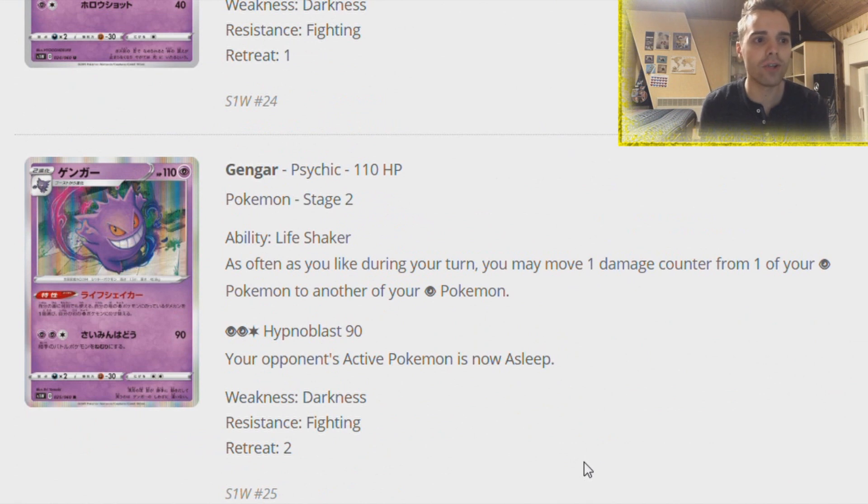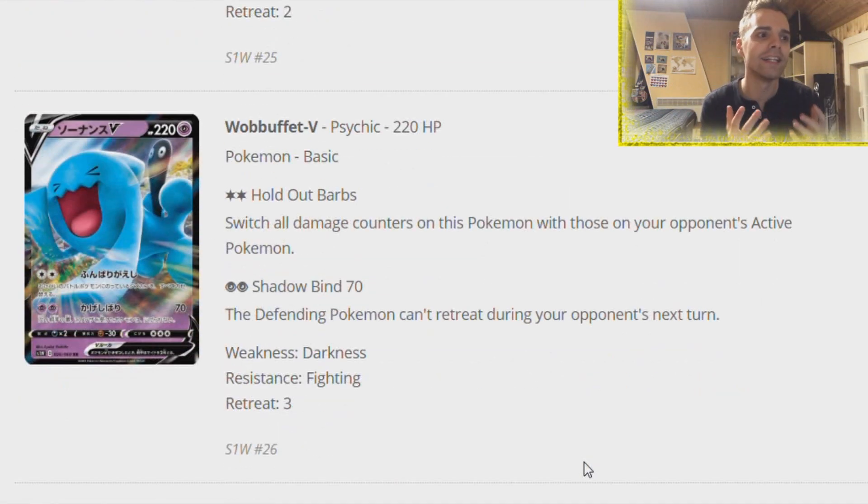We have a Gengar with the Life Shaker ability. As often as you like during your turn, you may move one damage counter from one of your Psychic Pokemon to another one of your Psychic Pokemon - basically like Reuniclus from Black and White, but only for Psychic type Pokemon. This can be combined with Mew Mew to just heal it completely. An even better strategy is to pair it with Wobbuffet V. This new card has Hold On Barbs - switch all damage counters on this Pokemon with the ones on your opponent's active.